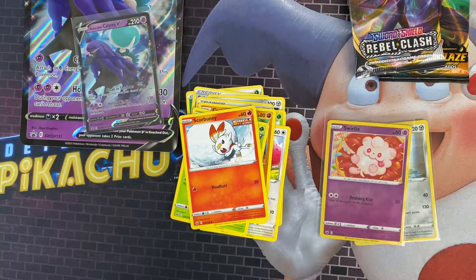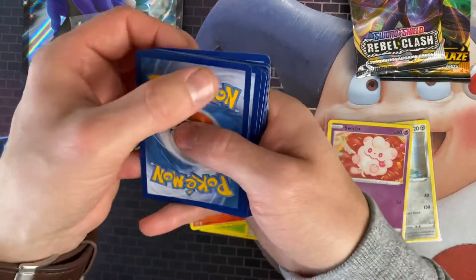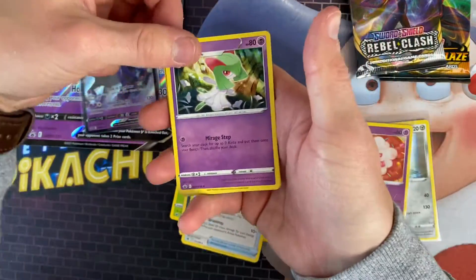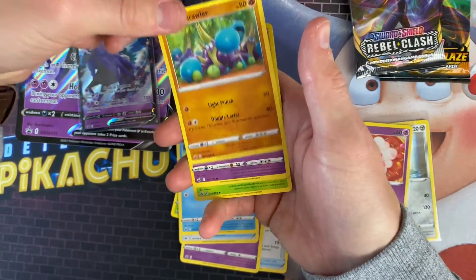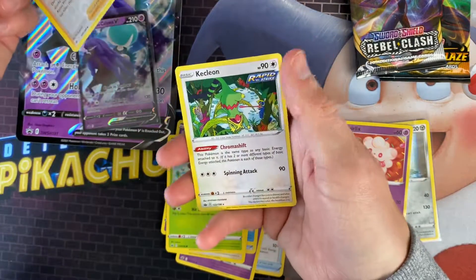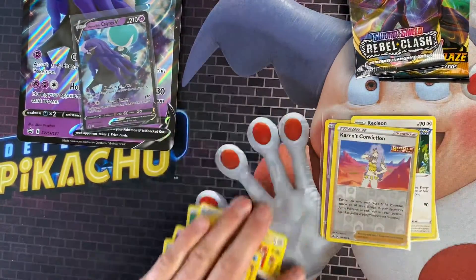The next one then — these packs don't really seem like the best quality if you know what I mean. Even the back of the cards look like there's a lot of white instead of brand new cards, which is interesting. So we've got Dark Energy, Scroll of the Skies, Kirlia, Fog Crystal, Spheal, Crabominable, Gollet, a Porygon, a Grookey, Karen's Conviction, a reverse, and a Kecleon as the rare.